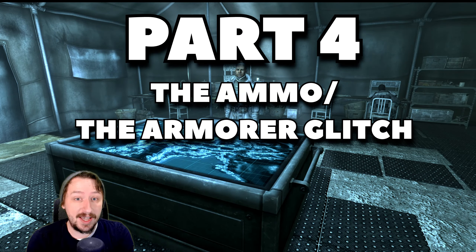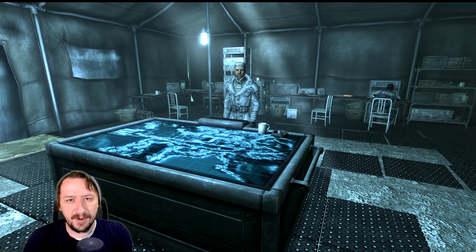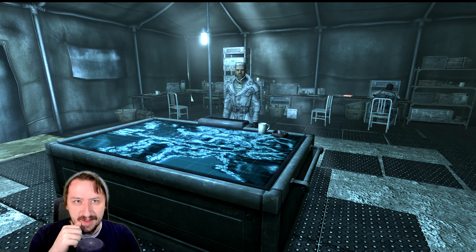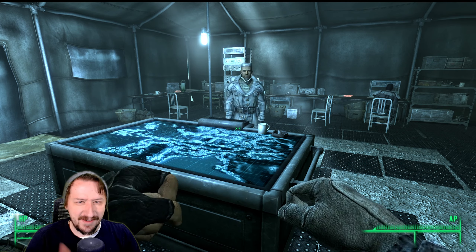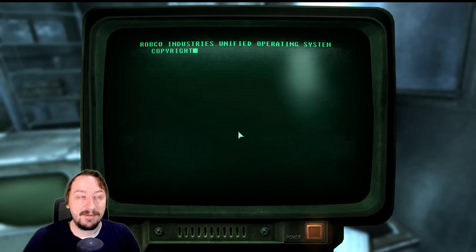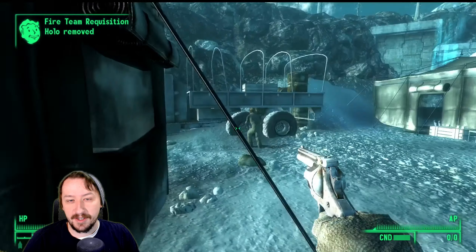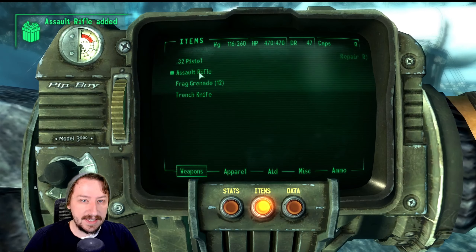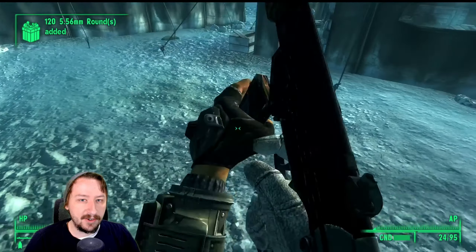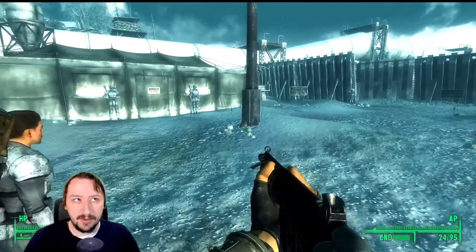Part four is the armor and ammo glitch. After you've blown up the guns, talk to the colonel and go through all the dialogue. Once you've got your squad set up, pick your loadout from the terminal, then go talk to the quartermaster and request your loadout to receive that gear. This is important because it's how you get all the unbreakable weapons out of Anchorage. To get all loadouts, go back to the tent, pick a different loadout, drop all of your current gear next to the quartermaster, then talk to him. He'll give you the new weapons, which stay on the ground with the old ones. You can repeat this with all four loadouts.